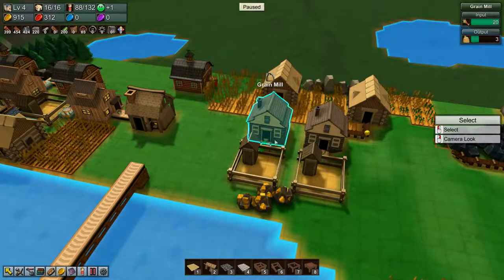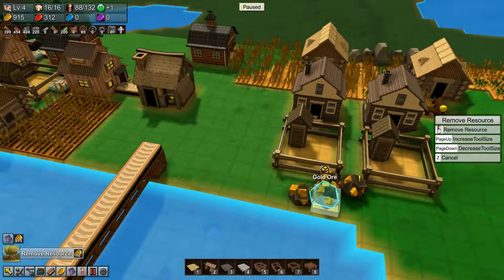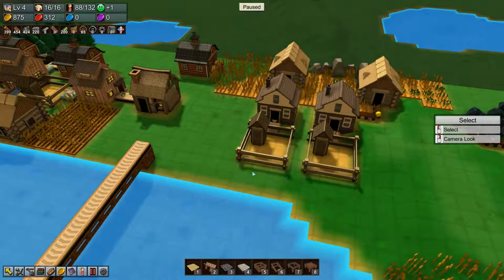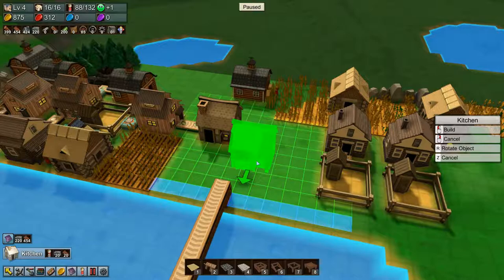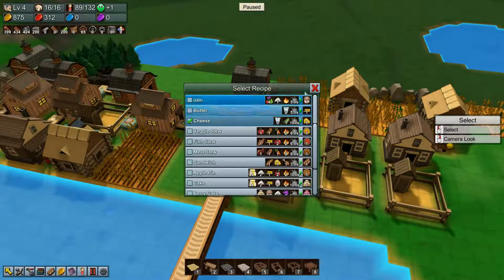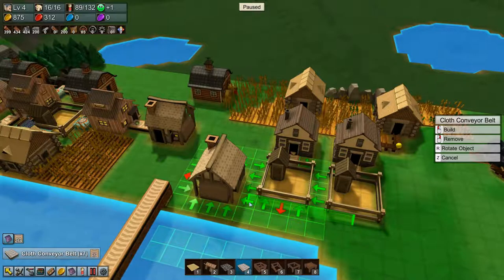Let's pause - whoops, that's not what I wanted. Let's just delete that gold. Tools, move. There we go. Then we need to build some cloth conveyors. Actually first let's find out where we want our kitchen before we do that. Kitchen - I think we'll put that here and tell it to make cheese. Then we want the cloth conveyors here, and we want grabbers. We need to tell the grabbers that they should only be grabbing milk.